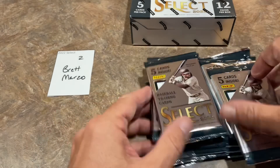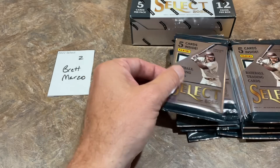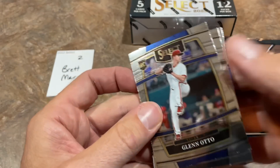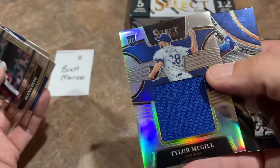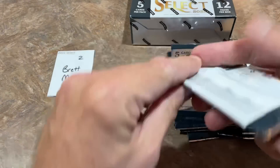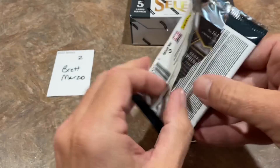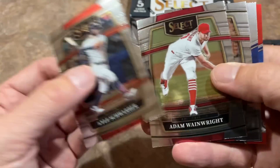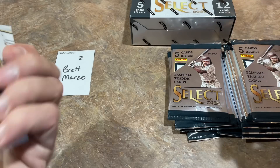I actually ran out of Gypsy Queen blaster boxes, so I'm sending something else for the last $51 tier. We've got a Tyler and Miguel right there with a nice big patch numbered out of 250 for Brett. Fernando Tatis on the front of the box — Select was expecting him to be back around this time. We also got a George Springer out of 199.